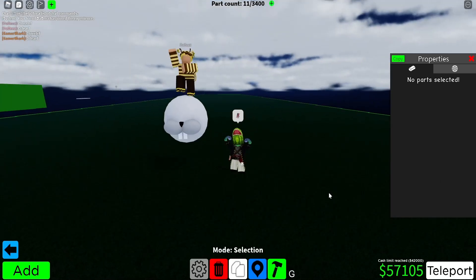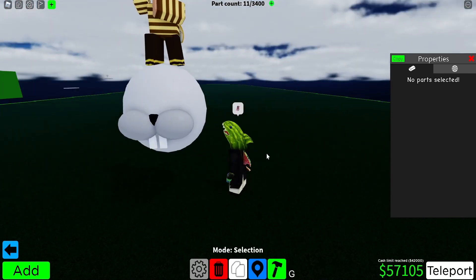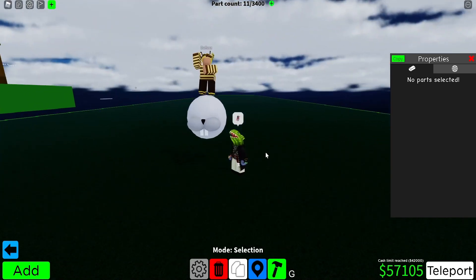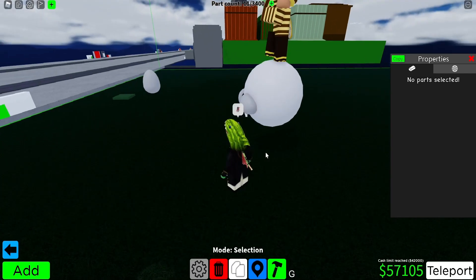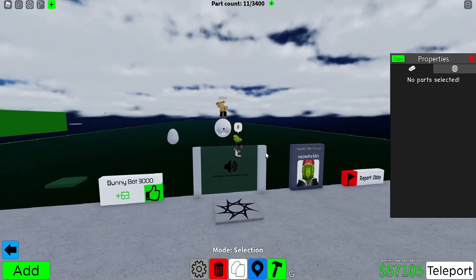Mario recently dropped the new build battles, which is themed on Easter, so I thought what better idea than to make a giant mechanical bunny rabbit that wants to take your soul. That's what we're doing — I call it the Bunny Bot 3000 boss fight.